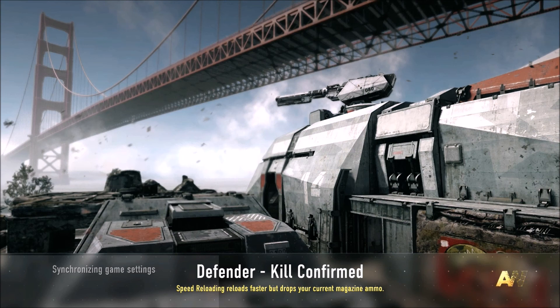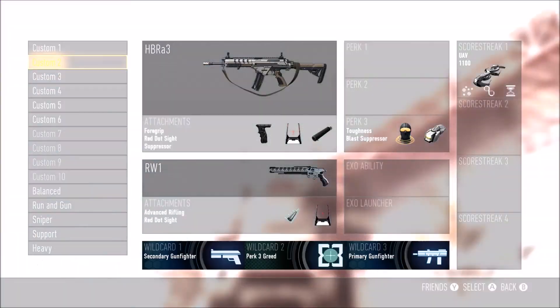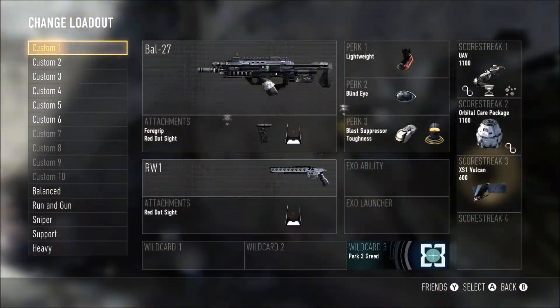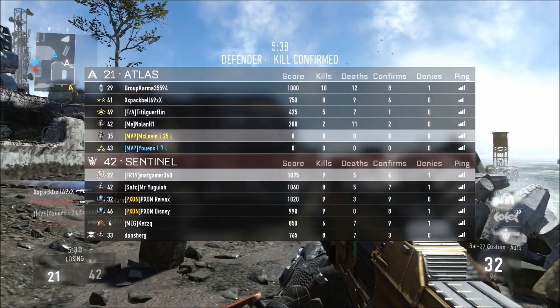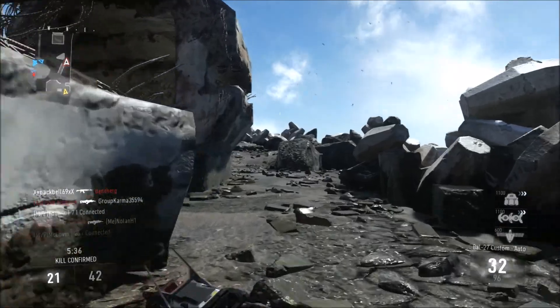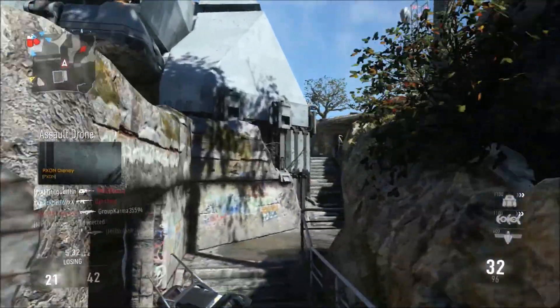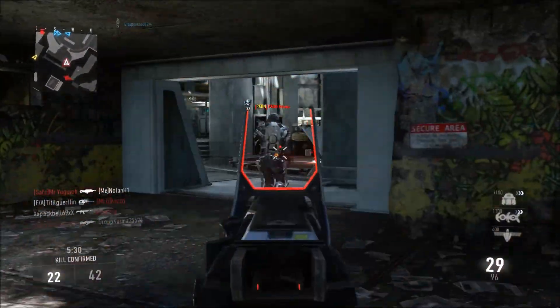One of the zombies has red eyes - I think he might be a quicker zombie with a lot of power. Then there's one with sort of white eyes who might have even more power but be a bit slower. They could have different variations of these zombies, which would be really cool.